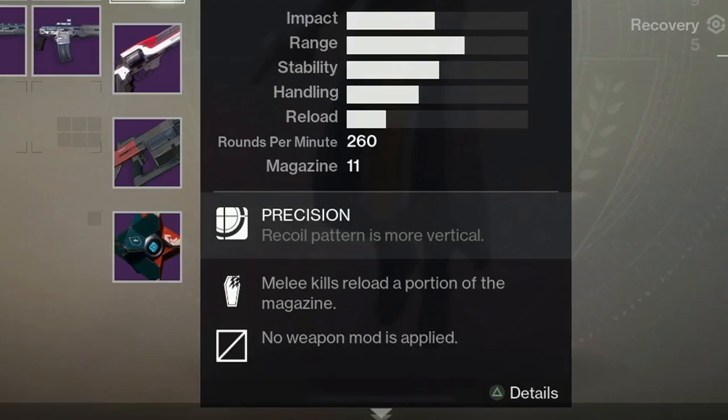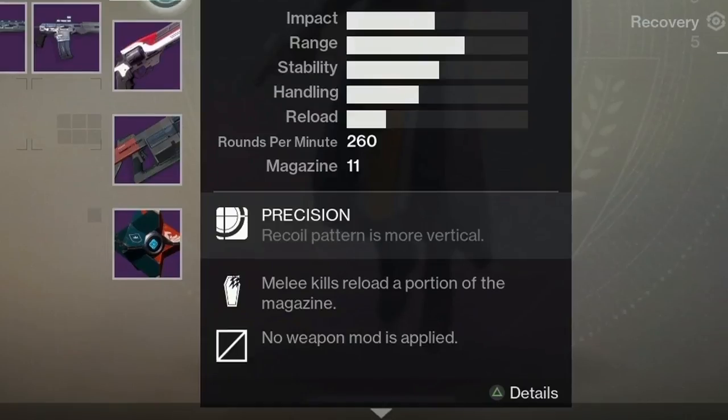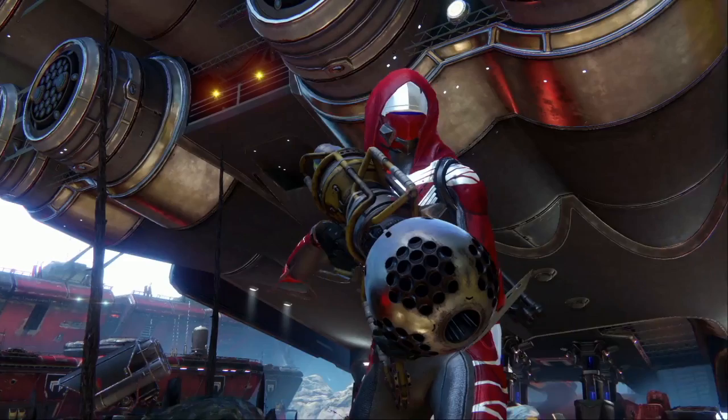When he goes over the sidearm, there's a node that says 'no weapon mod applied,' so we possibly have weapon mods to alter the look or statistics of a gun. Max level might be 20, max light possibly 300. Glimmer is still used as currency, those purple shards possibly replace legendary marks, and instead of Discipline, Intellect, and Strength, we now have Armor, Agility, and Recovery.